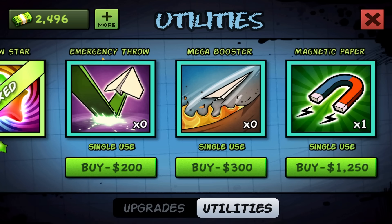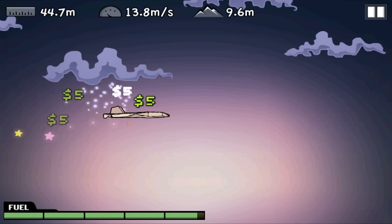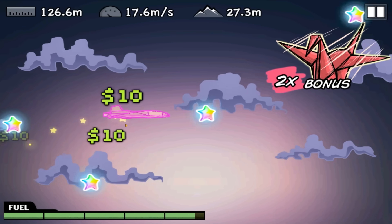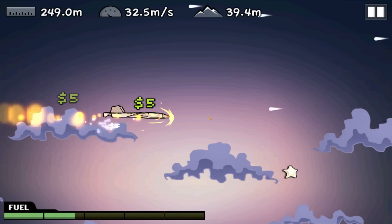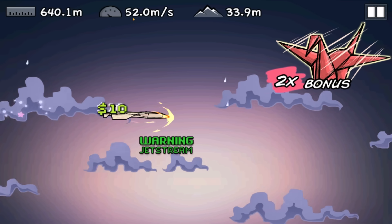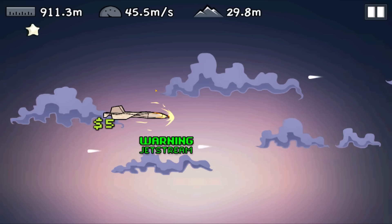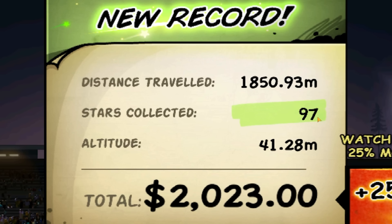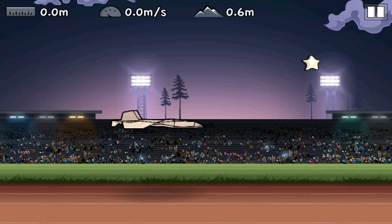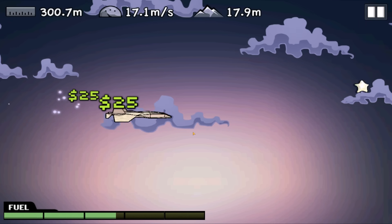I don't think the emergency throw is worth it. Mega booster didn't seem to do a lot, I didn't use my magnetic paper. Combining that with the rainbow — all the stars, but they can't catch up with me, I'm too fast! That worked really well though. Now we've got all our fuel to burn. We're 35 meters in the air, 52 meters a second — that could actually be the combo that gets us far, although we keep hitting jet streams. Distance wasn't great but look at the stars collected, that is money. Still definitely not worth the 1,200 quid at this point. We got five times crane bonus — if only I had the magnet now, that would be money.